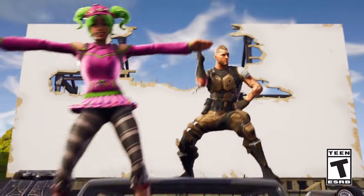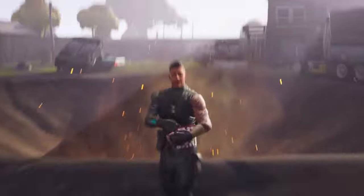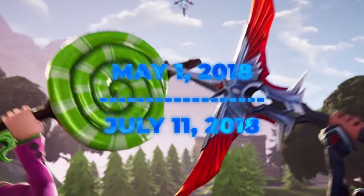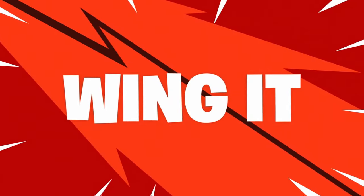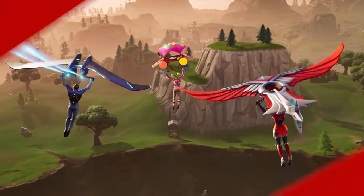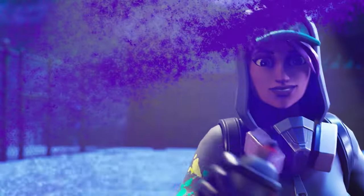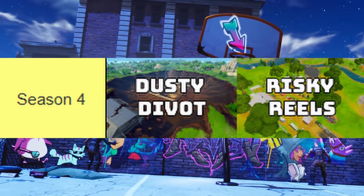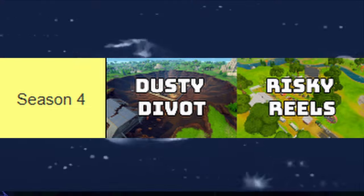Season 4. Season 4 was just insane — starting on May 1st and ending on July 11th, 2018, with the theme superheroes, so much happened during the season. The new season brought new locations: Dusty Depot got destroyed by the meteor from Season 3 with Dusty Divot replacing it, Risky Reels appeared on the map, and the villain lair popped up, which would be important later on.